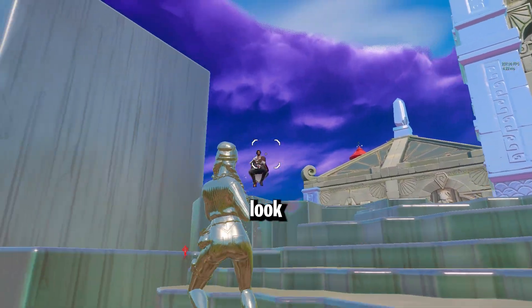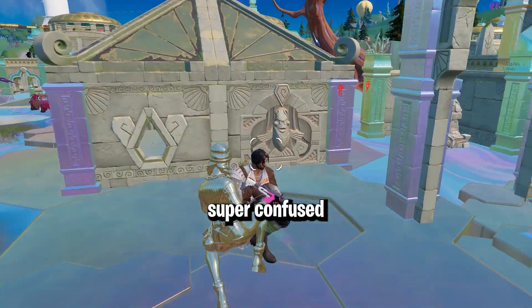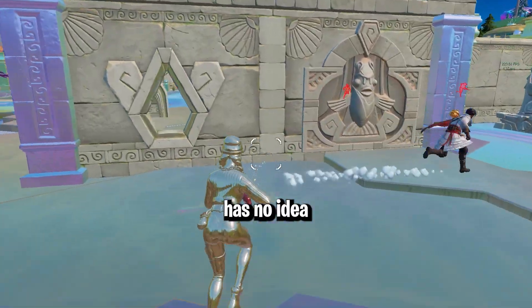In replay mode, my teammate does not look invisible, but the other team is unable to see him, and he is super confused. He clearly has no idea where he's getting shot from.